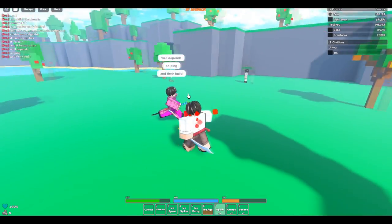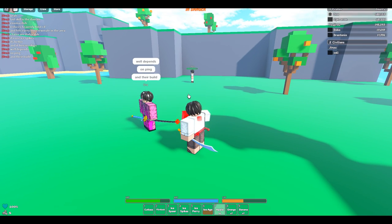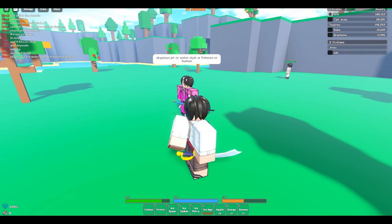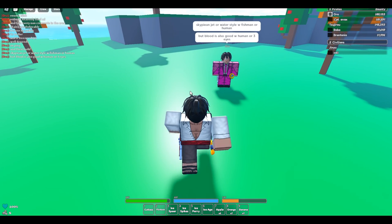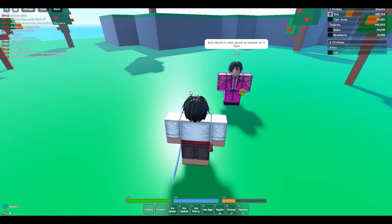What do you think the scariest build in the game is — the best and scariest build? Because Chain is crazy. Sky Pn with Jet is insane. Or Water Style with Fisherman — those are crazy. Blood is also good with Human, or Three Eyes. Water Style with Human is solid too.